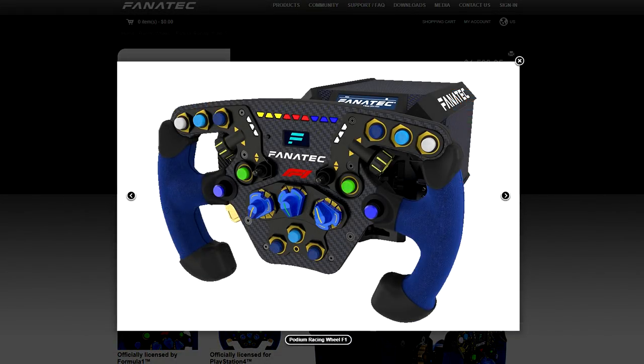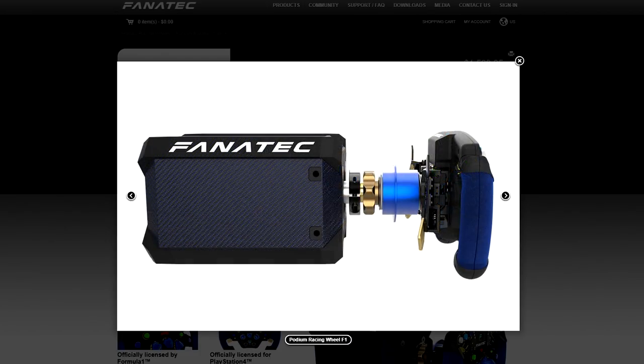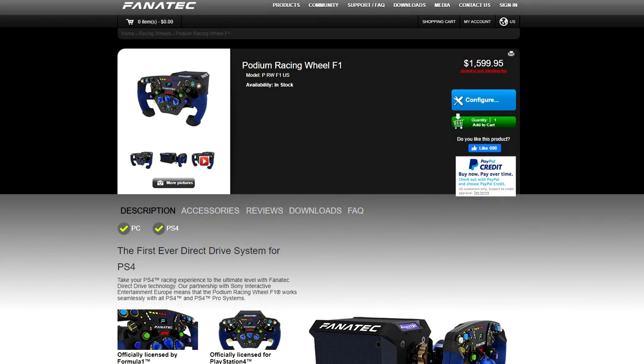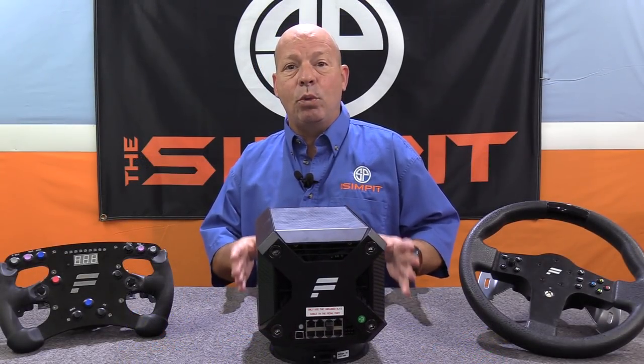For a PS4 version of the Podium, you would need to purchase the Podium Racing Wheel F1, which is a DD1 base with the PS4 F1 wheel and is PC and PS4 compatible. That wheel and base goes for $1,599.95. So let's go ahead and take a closer look at the DD2 wheelbase and talk about some of its other features.